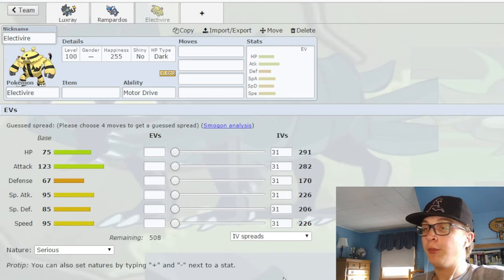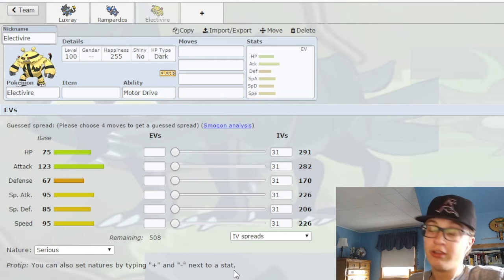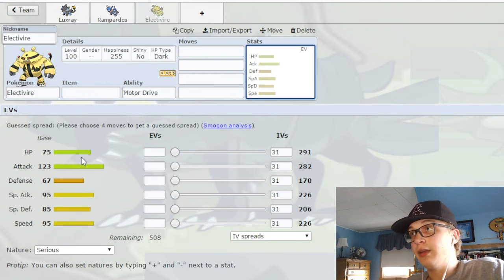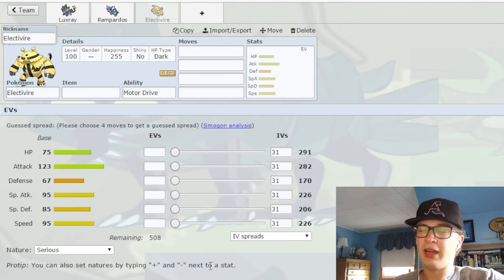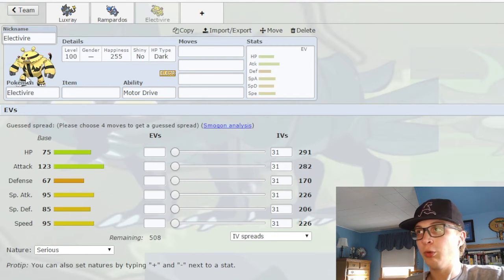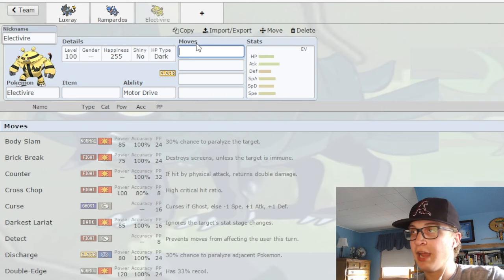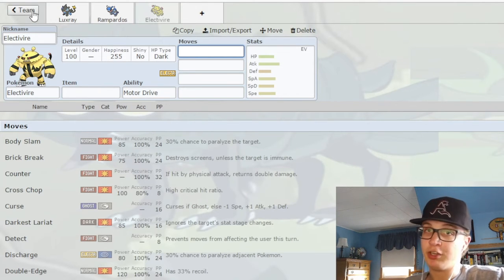Now we have Electivire, a mon which was very hyped in Generation 4 — people thought it was very good and it wasn't. Electivire has similar problems to Luxray in that it's not the bulkiest mon in the world and not the fastest. Base 95 Speed is okay, although I don't understand why they dropped it from 105 on Electabuzz — it really wasn't worth it. It also doesn't have any great abilities, and its movepool is just okay at best. It doesn't get any boosting moves, doesn't get Swords Dance, doesn't even get Agility. So it's just a mon that can't do much and probably dies when you get it on the field.